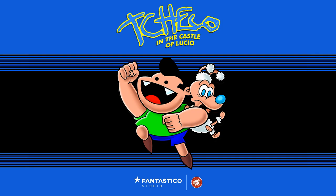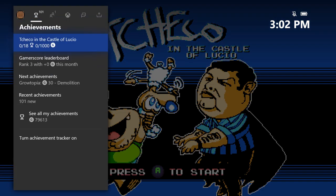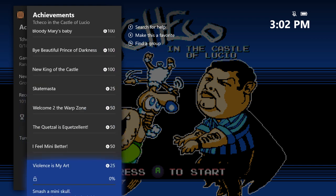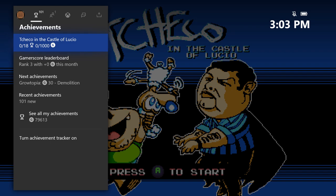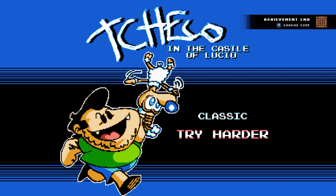What's going on guys, Bills here from Achievement Land with an achievement walkthrough for Chico in the Castle of Lucio. This game released onto the Xbox One June 5th, 2020 for a price of $4.99. It's a really easy completion — it only takes about 20 to 30 minutes. There are 18 achievements and 65 levels in total, which are mostly very fast, with some boss levels as well.